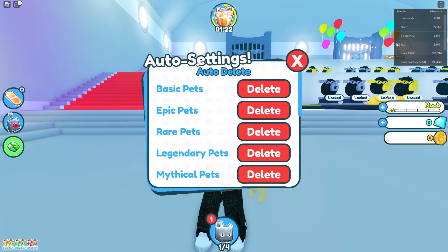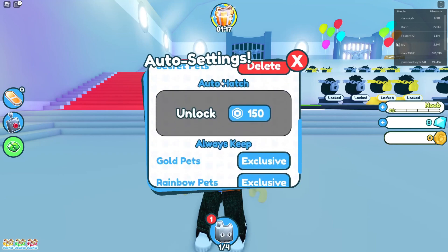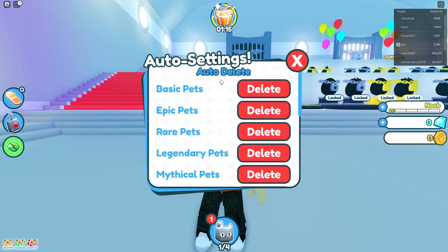We're now in the Auto Settings and at the top is going to be Auto Delete. You may need to scroll down if you can't see the auto delete settings because they may be further down depending on the version.